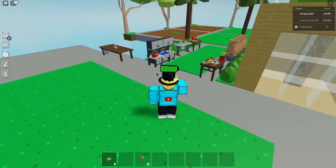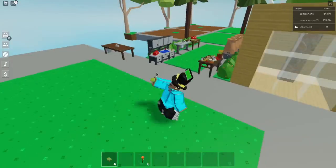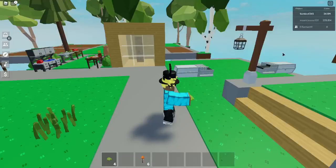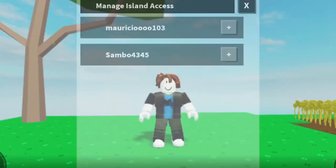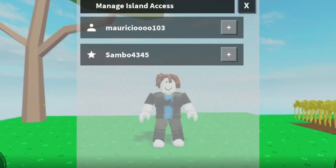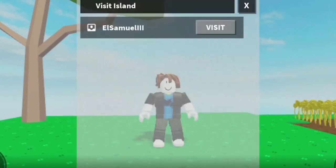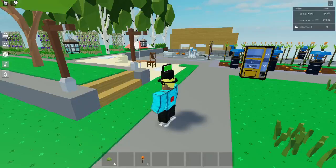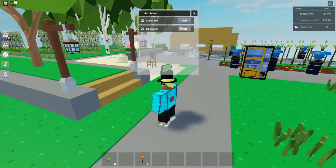Without further ado, let's get straight into the video. First things first, what you're gonna need is an alt account. You want to add your alt account and make sure it's something you can remember just in case you need it again. I have my alt account here, L Samuel the Third, so I'm gonna quickly invite him to my island. Invite yourself to the island and give yourself build permissions.